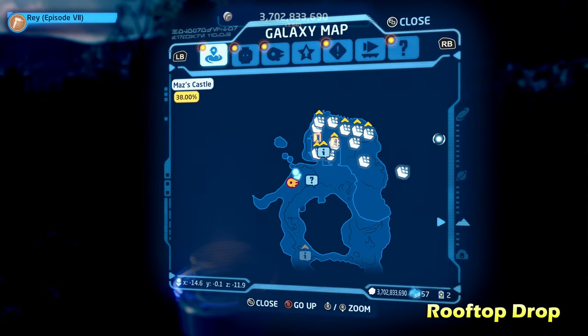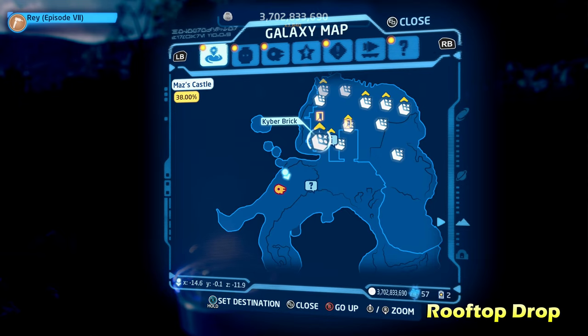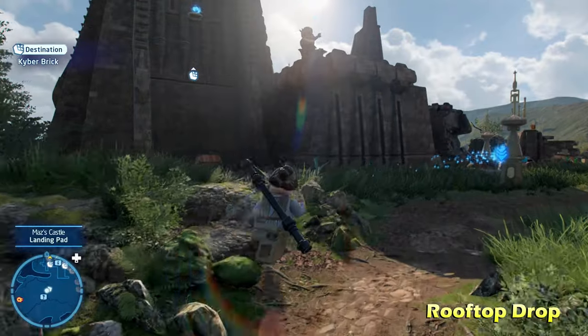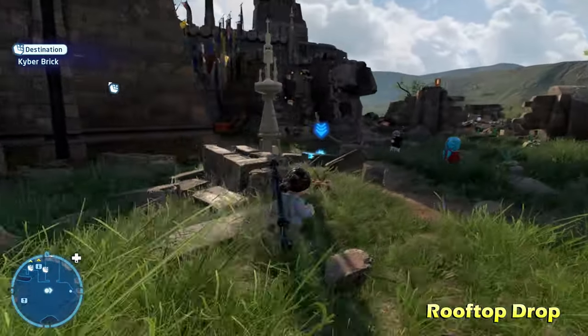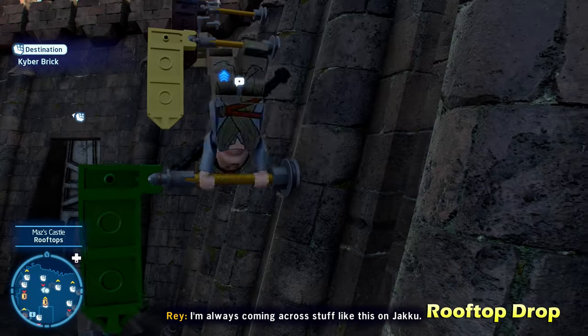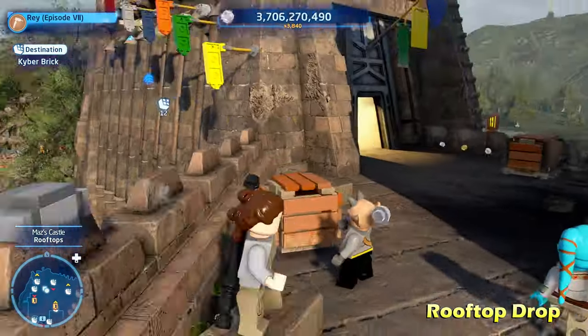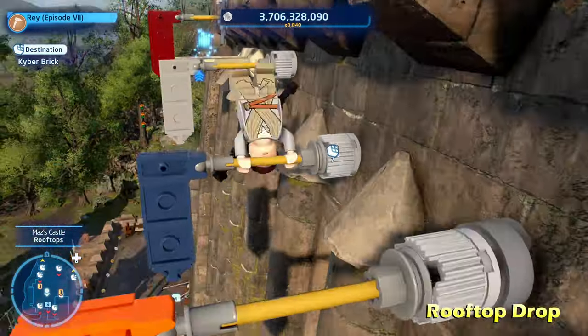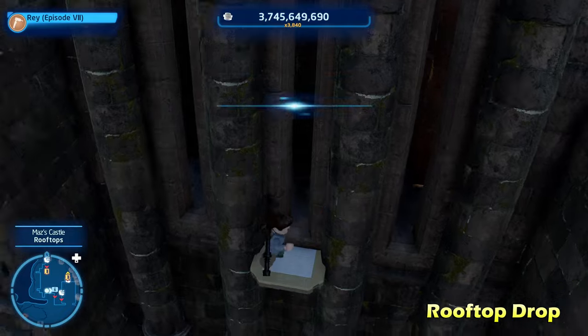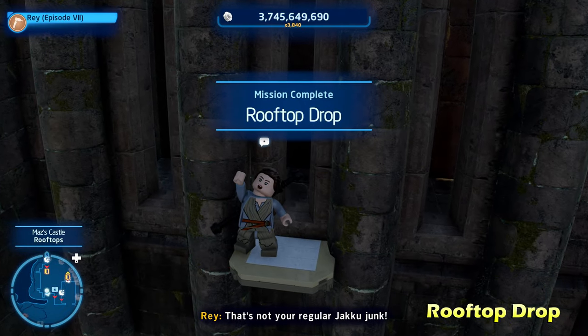Moving right along, we're going to do Rooftop Drop, just to the right of the one we just did on top of the castle. To get this one we need to climb the castle — come over here and climb up these orange handlebars, then switch to an acrobatic character like a Jedi or scavenger to climb up here and on these flagpoles. Climb all the way to the top, then drop right down to the Kyber brick for Rooftop Drop.